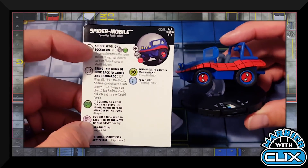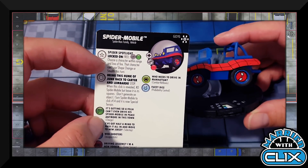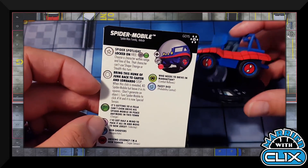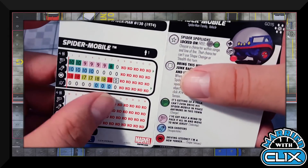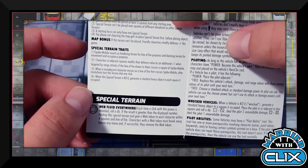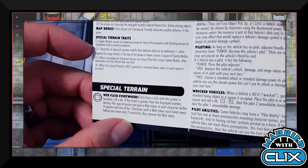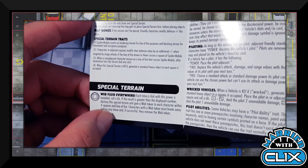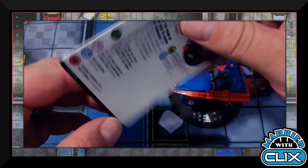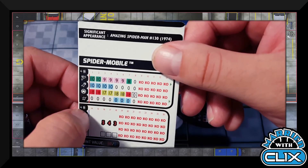The Spider-Mobile has Spider-Man Family and Vehicle keywords. Traited Spider Spotlight — 'Locked On': free action, no hindering terrain; choose a character within range and line of fire — that character can't use Stealth or Shape Change this turn. This vehicle ignores elevated terrain for movement. Its stop click turns it into special terrain. At 50 points it has a remarkable number of clicks — the special terrain has web fluid: when a certain click is revealed, roll d6 — if result exceeds the displayed number, destroy the terrain and give web tokens to all characters within four squares. Five-point special terrain is what you'll see most, though don't sleep on it as a 50-point character.